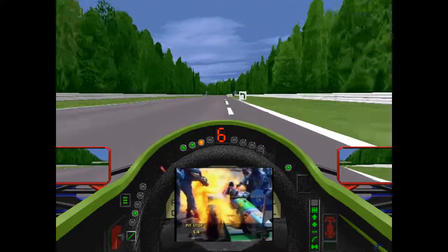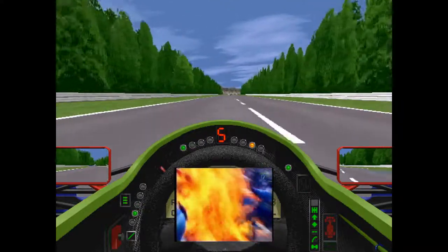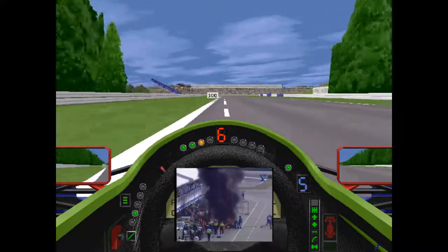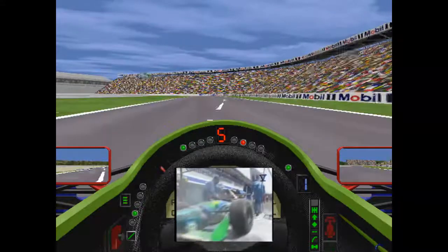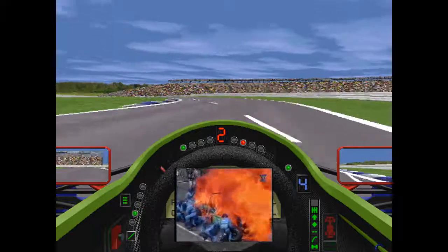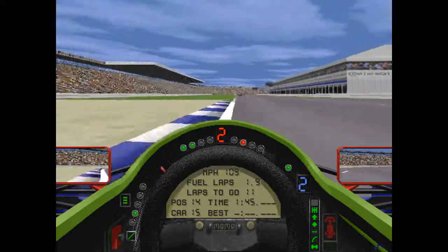Also famous from this race: Jos Verstappen pitting in the Benetton, and a problem with the refueling caused upwards of three liters of fuel to spill out and ignite on the car's exhaust, causing a massive plume of fire and smoke in the pit lane. The injuries were thankfully very minor — Jos had a couple of burns because his visor was up a little bit, but they were able to get the fire out fairly quickly. Notably, the rear jackman on that car was actually NBCSN analyst Steve Matchett, who writes about it in his book 'Life in the Fast Lane.'